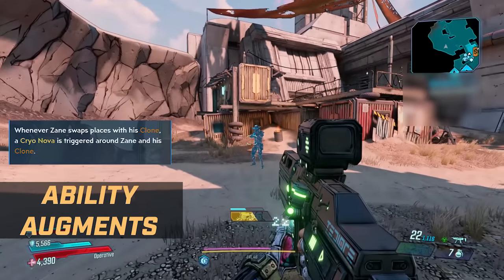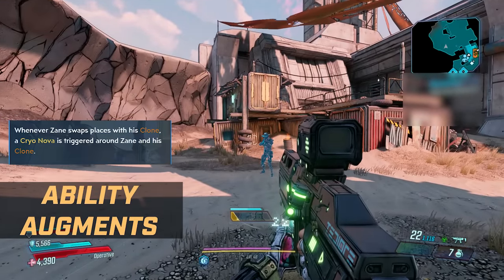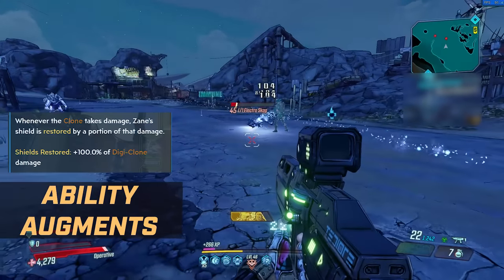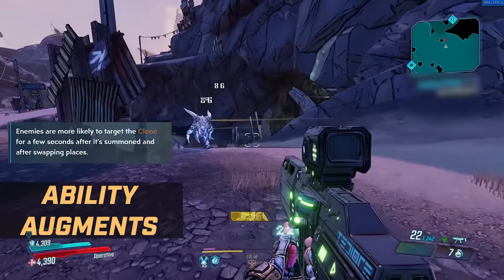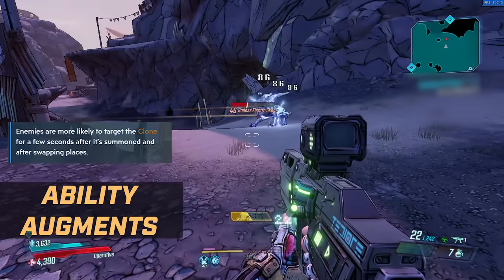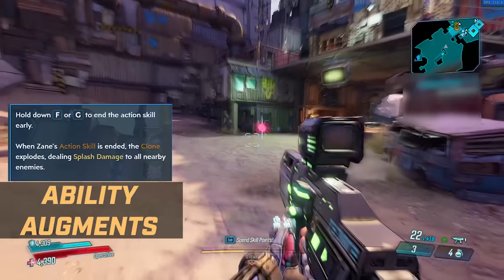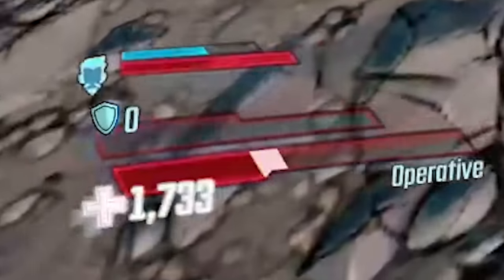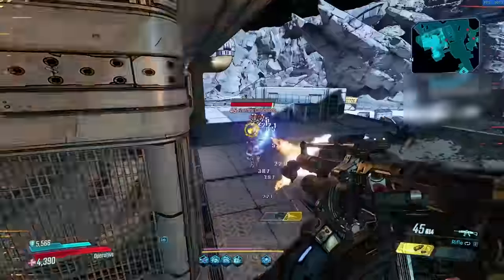Going over the Doubled Agent tree first — for the Digiclone, the first augment is Binary System: whenever Zane swaps places with his clone, a cryo nova is triggered around Zane and the clone. Next is Schadenfreude: whenever the clone takes damage, Zane's shield is restored by a portion of that damage — listed at 100%. On the other side you have Which One's Real, making enemies more likely to target the clone. Then Doppelbanger: hold the action button to end the skill early and the clone explodes dealing splash damage. And Digital Distribution: 75% of health damage Zane takes is shared to the clone instead. You can pick two of these five augments.